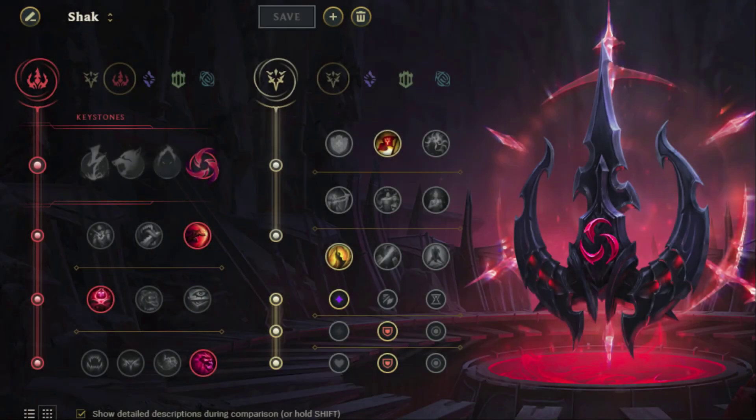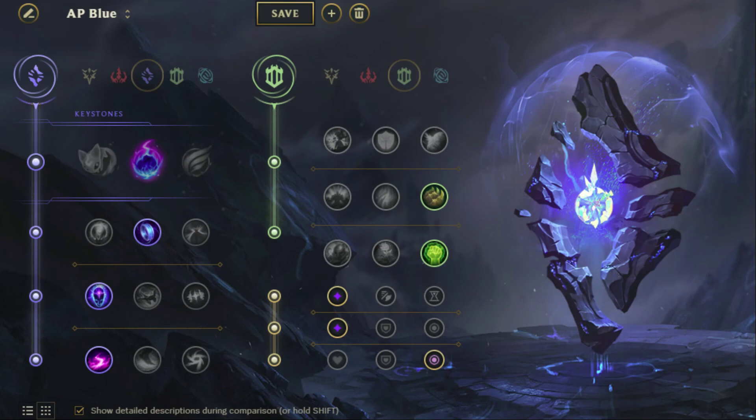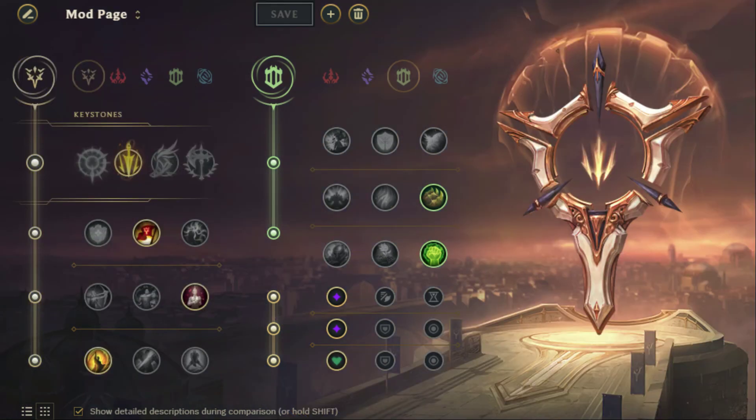Here are some examples of my rune pages. I usually run Resolve secondary with Bone Plating and Unflinching, but in one example I went with Precision for Coup de Grace and Triumph. Here's my AP page — pretty standard: Mana Flow Band for the mana, Transcendence for the cooldown, and I'll usually try to run a high CDR build to get the extra AP bonus for going over the CDR limit. Another possible AP setup is more of a pokey or support or top build relying on Comet for extra damage and Scorch as well.